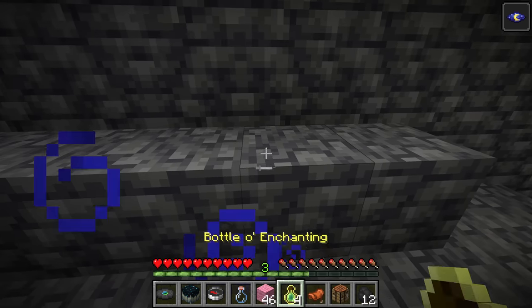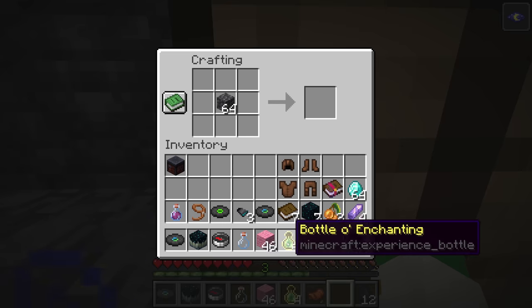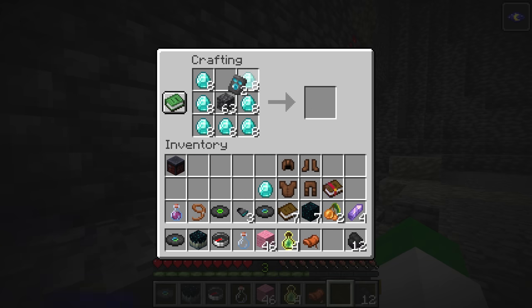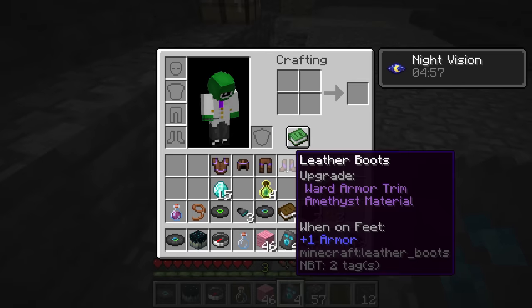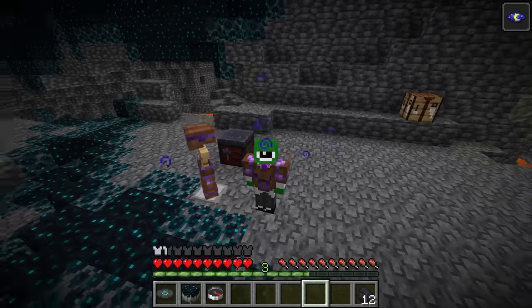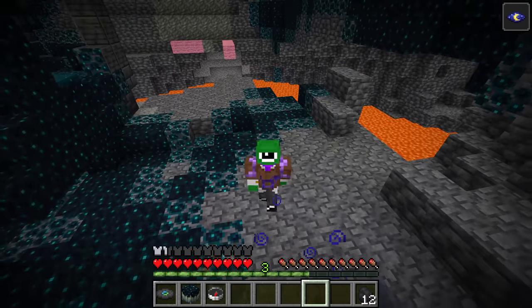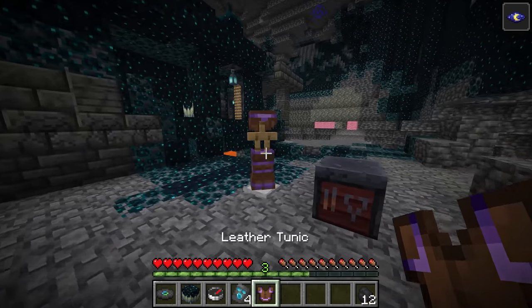To copy the ward armor trim, use cobbled deep slate plus 7 diamonds and the ward armor trim in the crafting grid. This duplicates it and gives you the ability to use it without running out almost instantly. Looking at the ward armor trim on an armor stand with an amethyst shard trim applied — on the chest plate it has a warden-type look with an open mouth and two ears on the sides. It's kind of an interesting armor trim, and 100% the best thing to do once you find one is to copy it.